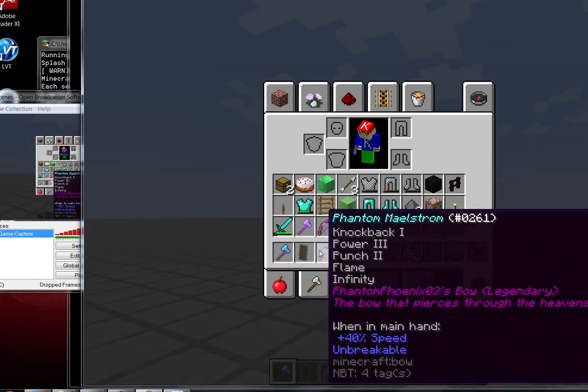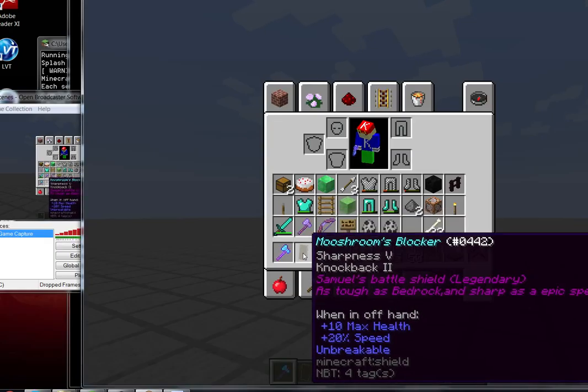Phantom Maelstrom — this bow is very powerful. Phantom Phoenix Zero 3's bow, Legendary. This is Samuel's Battleshield, Legendary — as tough as bedrock and sharp as...